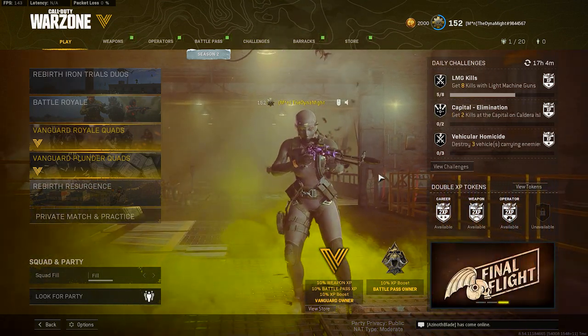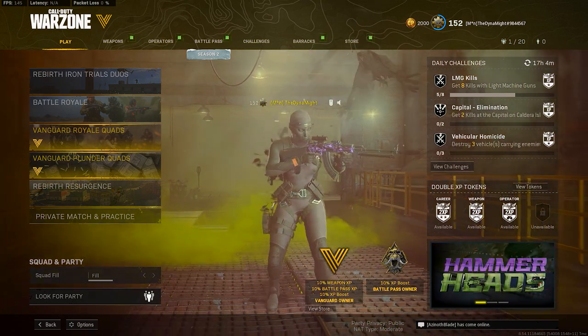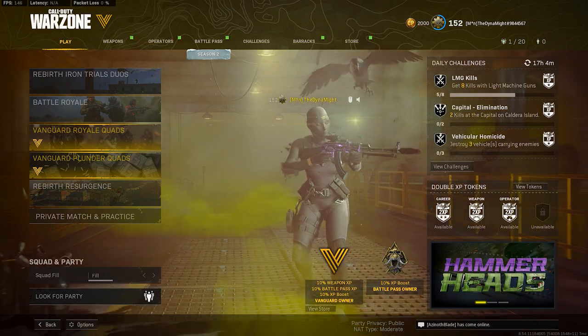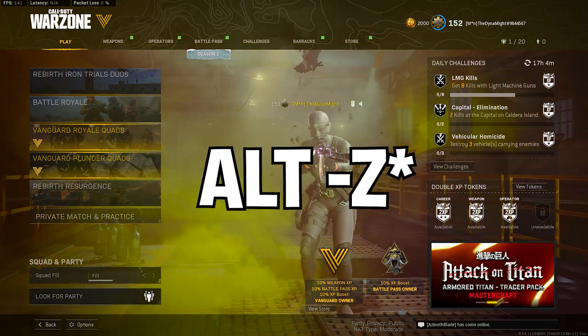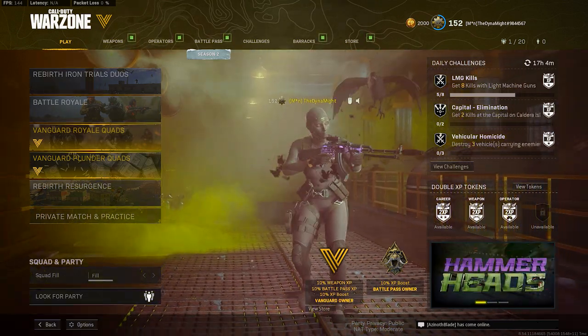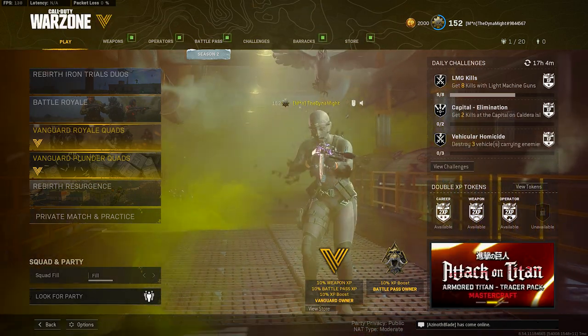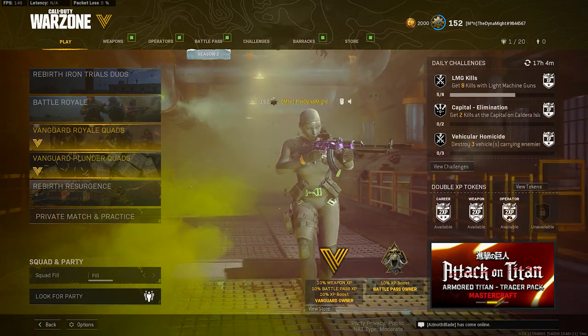First, hit Alt+Z on your keyboard to bring up GeForce Experience. My recording software won't allow me to show you what I'm doing at the same time, so I'll have all the numbers on screen. Hit Alt+F3, go to the left, and hit Game Filter. You should have a little pop-up on the left that says Game Filter. Click your styles - one, two, or three, it does not matter - just make sure it's not on Off, and go ahead and add a filter.